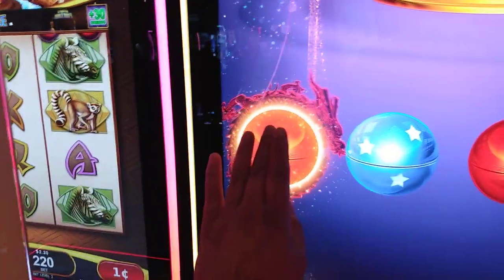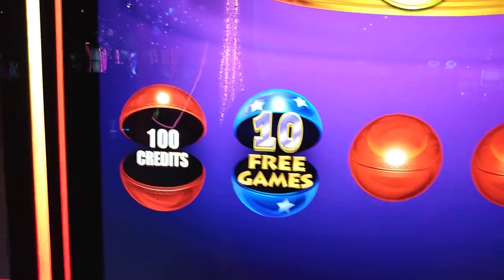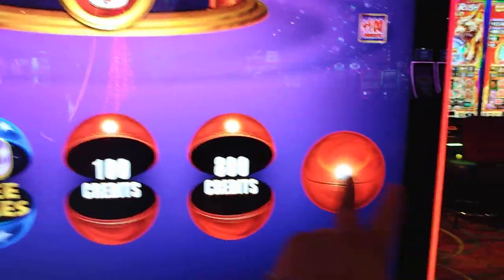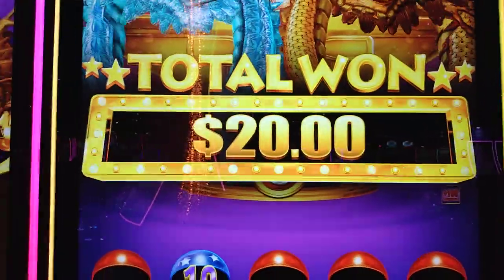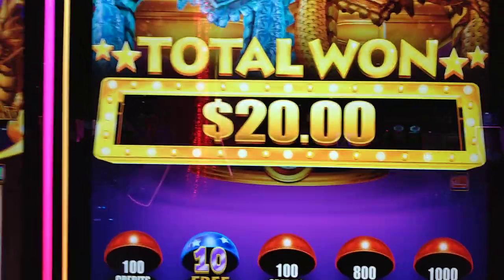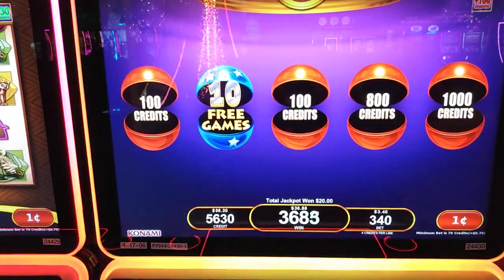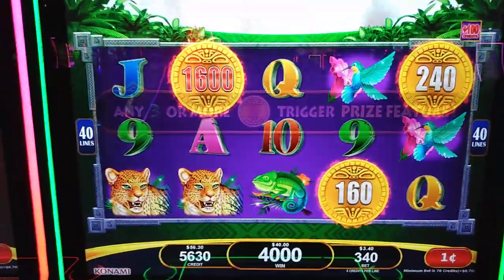Here we go. How much? No good. Three — ten free games! $8. $10. We got awarded 10 free games and we're betting $3.40. And we're still on our free play. So we've won $40 and we've got 10 free games — let's see what happens here.